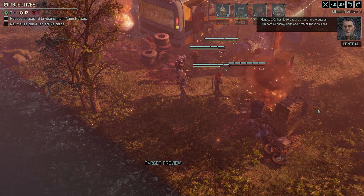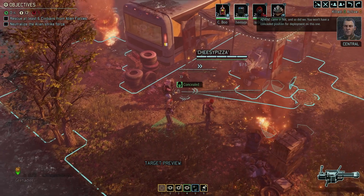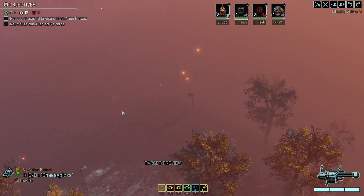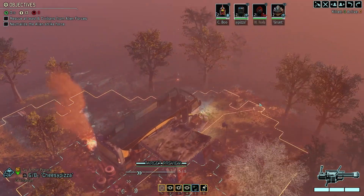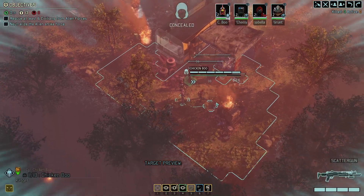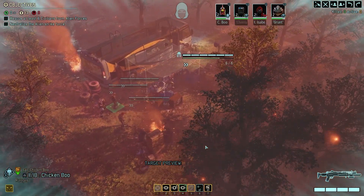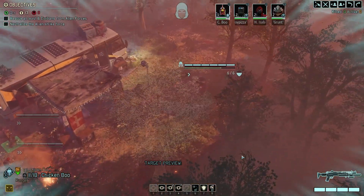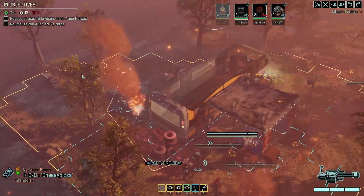Hostile forces are attacking the outpost — eliminate all enemy units and protect those civilians. Advent came in hot and so did we; you won't have a concealed position for deployment on this one. I'm not sure exactly which direction the enemies are in, so we'll start with Chicken Boo because he's got the stealth. Okay, they're not right there — I'm gonna assume they're off in this direction.